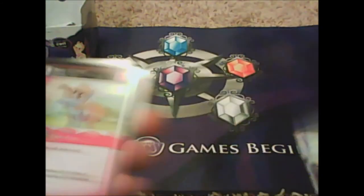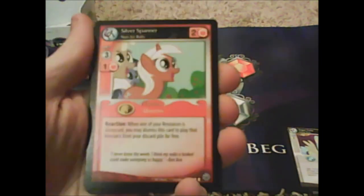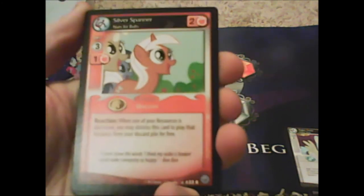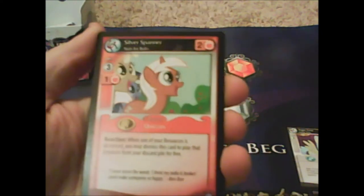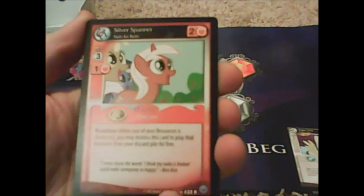Pony in a Bottle, Spread Your Wings, Berry Dreams, Rising Star, Not Enough Pinkies, Jet Stream, Brown Parisprite, Sugar Twist. Wait, she's a unicorn? Silver Spanner — Nuts for Bolts! Her eyes are like... 'inbound reaction: when one of your resources is dismissed, you may dismiss this card to play that resource from your discard for free.' And Too Many Bandages, The Horror the Horror — it's alive.